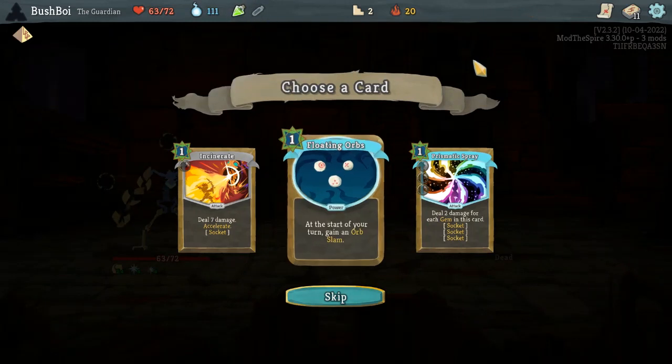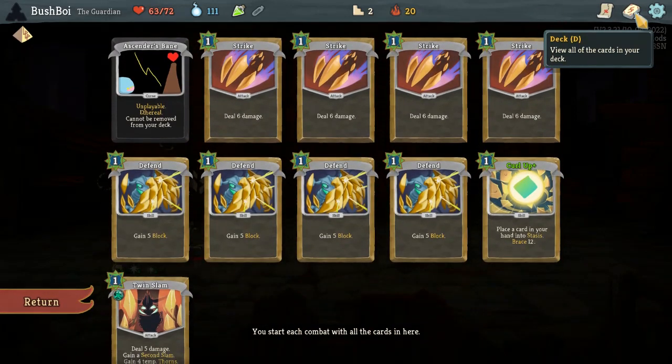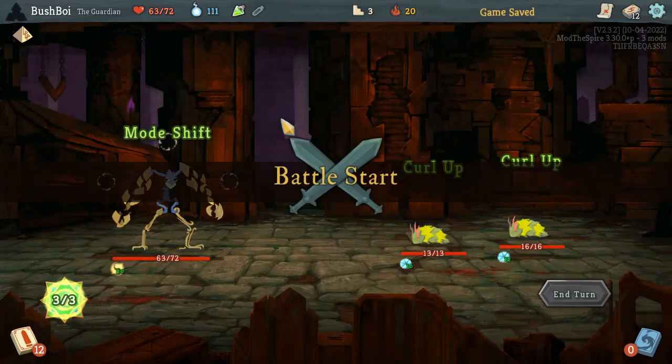Got a potion off that. Not the best potion in the world, but with Pyramid it gets better. Floating Orbs is a solid first pick in general, but with Pyramid it gets a little bit worse — it's a little bit harder to make use of the Orb Slam whenever your hand is constantly full. With that being said, it's better than these other two options, and once we get more energy our deck will be more capable. Got to take something for the first elite.